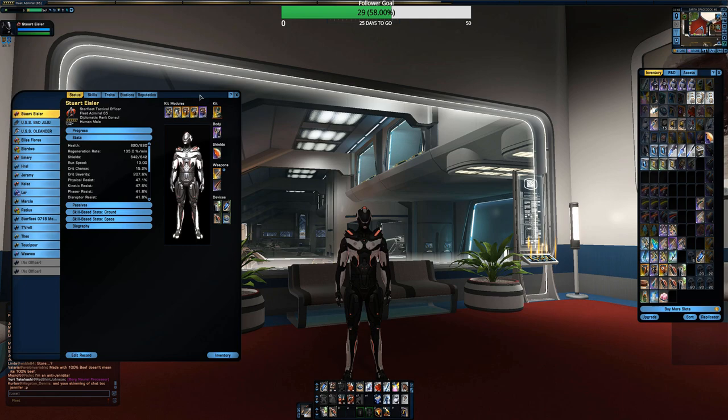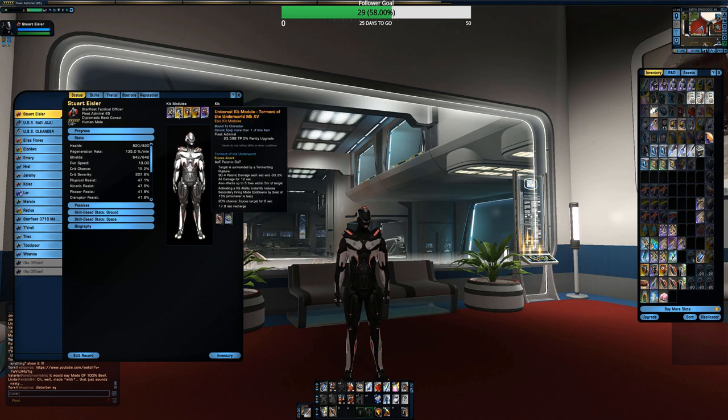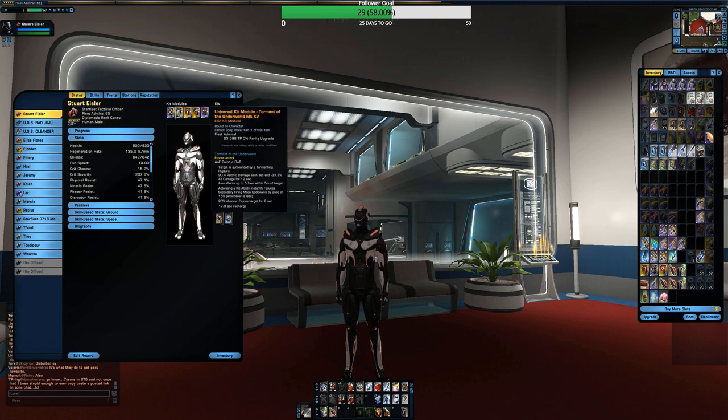I'm using a kit module from the Dilithium store. You'll need your specialization skill points filled out enough — you can get common quality all the way up to very rare depending on how many you have filled. This sucks everybody in and then blows up, putting damage on them. I'll normally use this and then pop this one from the Winter Event, which gives them some damage and brings down their damage resistance rating for a certain amount of time. These two are optional — it's kind of like a gravity well with a vortex, pulling enemies together and putting damage and debuffs on them.